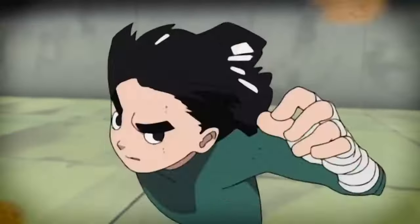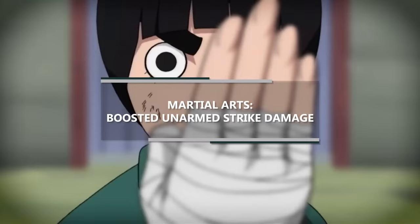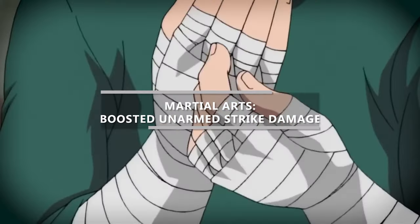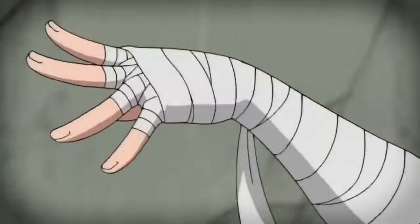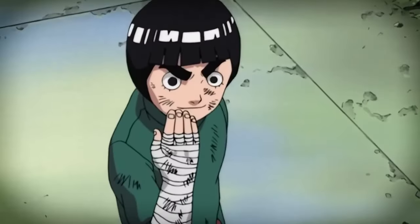The damage die for your unarmed strikes is now a d4, but that levels up as you level up in monk. Any monk weapon attacks you make can also use this damage die. And finally, when you use the attack action with an unarmed strike or a monk weapon on your turn, you can make one additional unarmed strike as a bonus action.